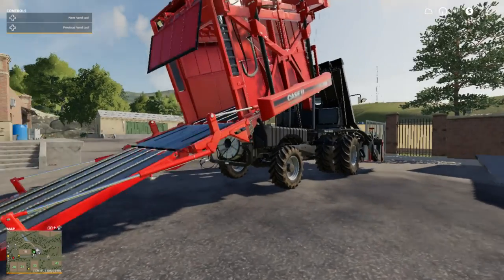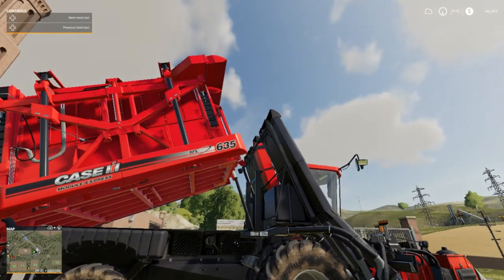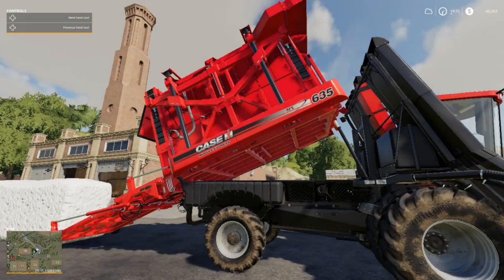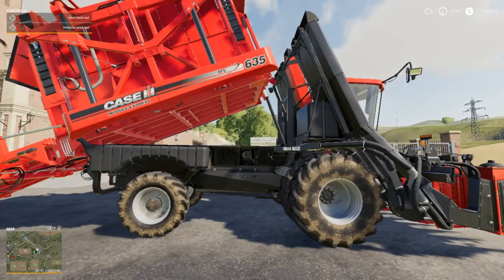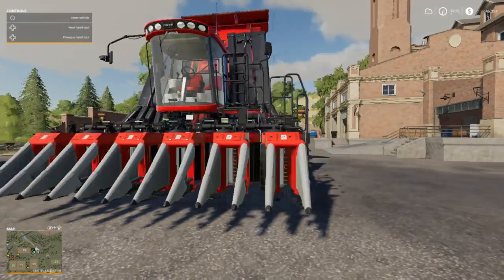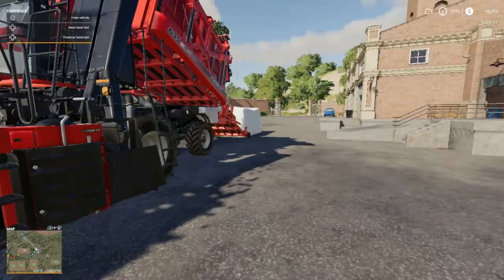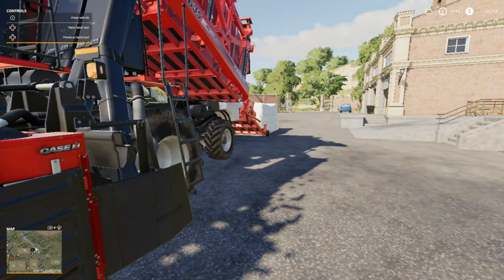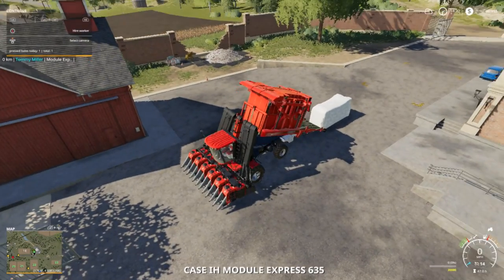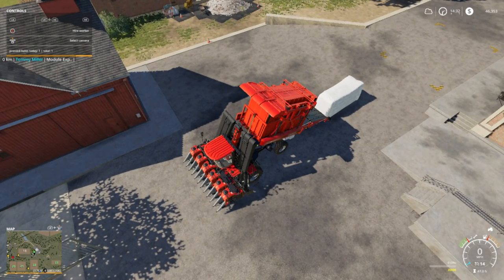You have to stop and it rolls it out because it can't blow cotton into the basket like a John Deere. I'll be glad when there's a John Deere cotton picker mod out. It's kind of messed up — it doesn't have a steering wheel yet, and it doesn't drop the baskets when you want to, so I don't know if they're going to fix it or not.